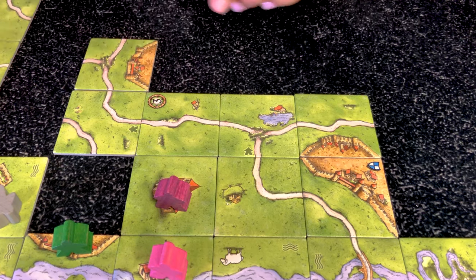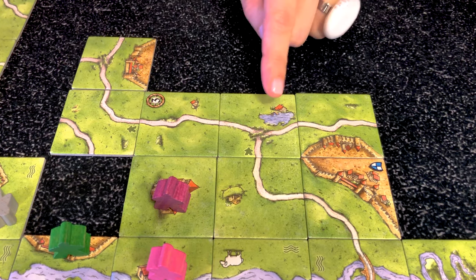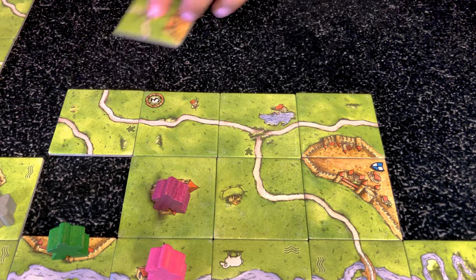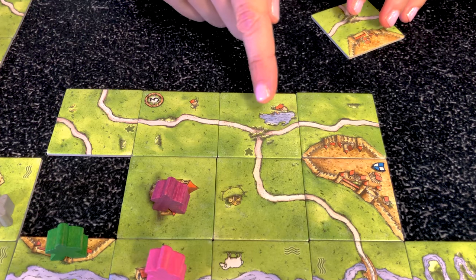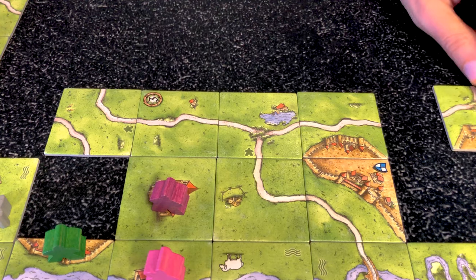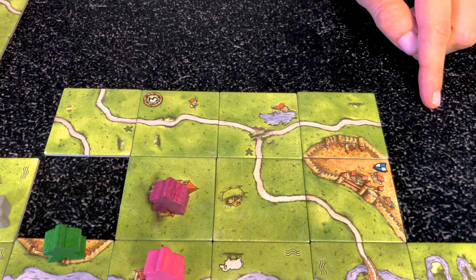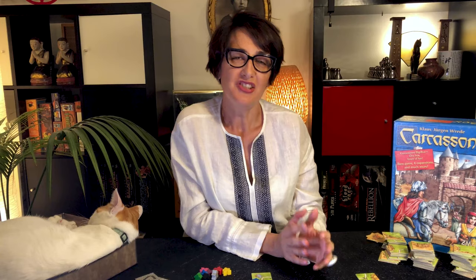If you were to put the meeple here, this would only make four points because the inn is on this side of the road, so it wouldn't apply to the other side. Now, if you don't complete the road by the end of the game, you score zero instead of one per tile. Note that it doesn't matter how many inns you have on the road — you will only score two points per tile.